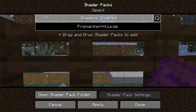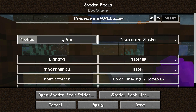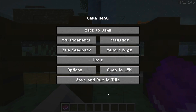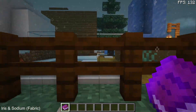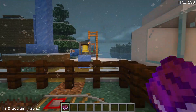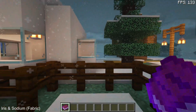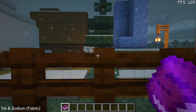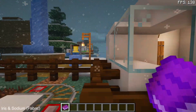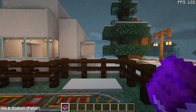Now let's enable some shaders. Going to shader packs, I'm enabling Prismarine shaders and clicking apply. In the shader pack settings I've set the profile to ultra - I'll do the same on the Forge version. Back in the game, I'm getting on average 130 FPS with shaders. With shaders the FPS doesn't fluctuate as much since they're quite demanding. It does go up to 138 FPS, but on average I'd say 130 FPS on the Fabric version with shaders enabled.